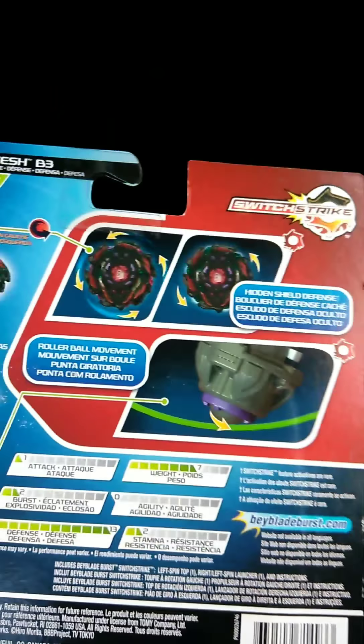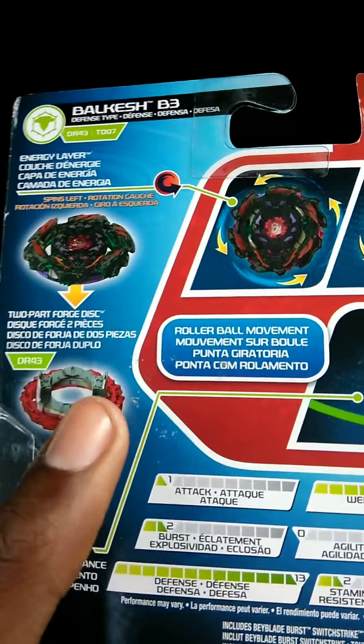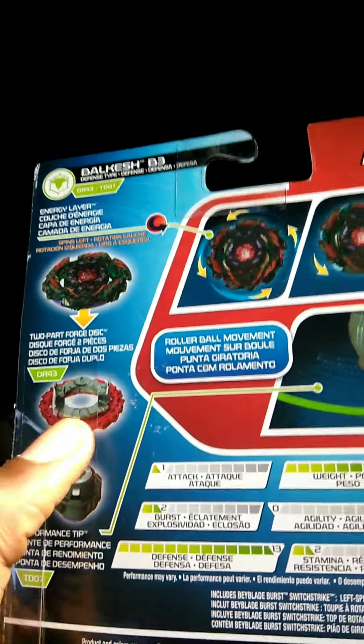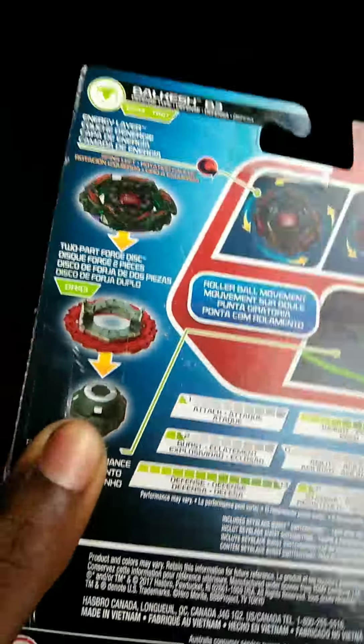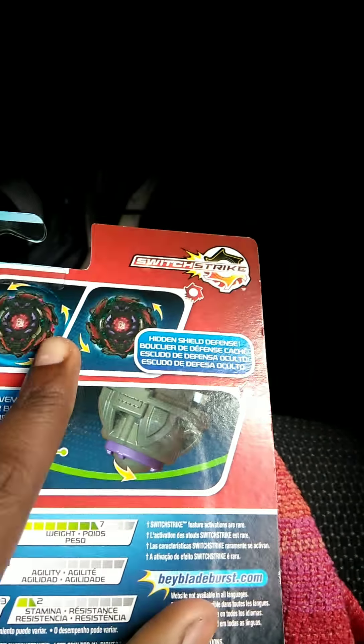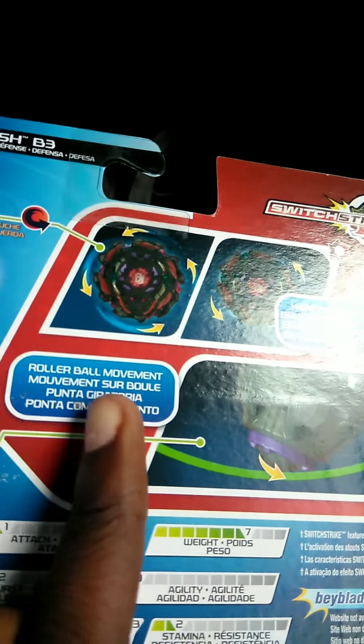So on the back we have the parts which is Arc Bulk Ash — Bump and Atomic. I've heard that Bump is like one of the heaviest frames and Atomic is like one of the best drivers due to its free-spinning. Now Arc Bulk Ash's gimmick is the hidden shield defense, which I'll explain more about when I open it up. Then we have the roller ball movement, which is just the free-spinning Atomic driver.